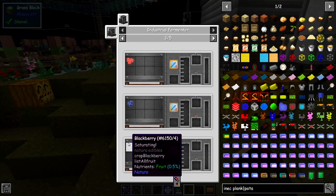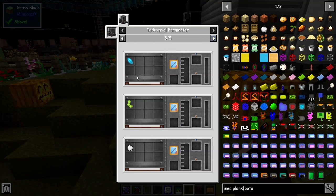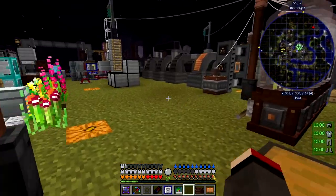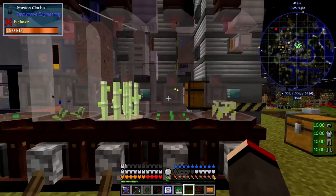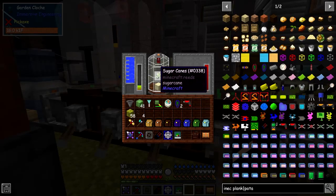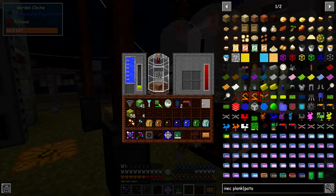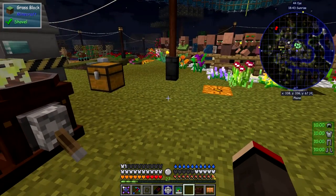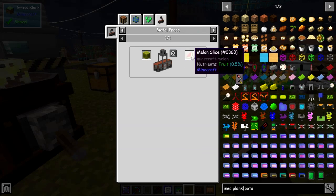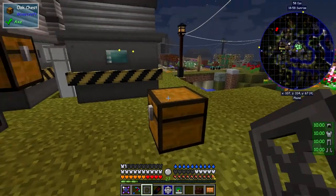The raspberries from Natura, and the blueberries, blackberries, and malaberries all seem to work as well - all the Natura stuff does work. What I've done is basically copied something that Arthur Bierstadt did in one of his episodes, and that was to set up some cloches like this. One cloche has a raspberry bush, another has a potato, this one has sugarcane, this one has cotton seed from Natura, and this one has a melon seed. The melon seed will grow melons.